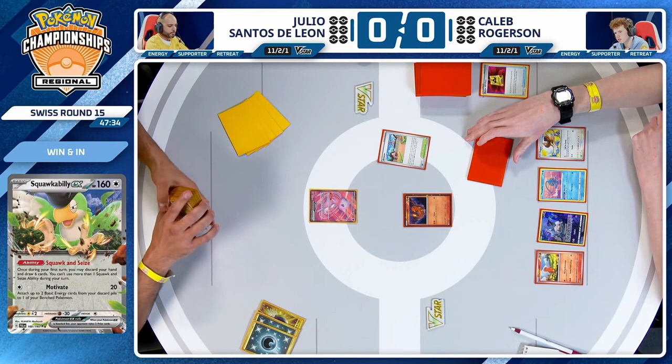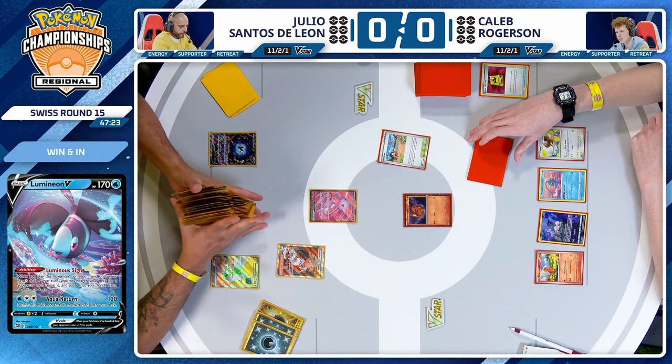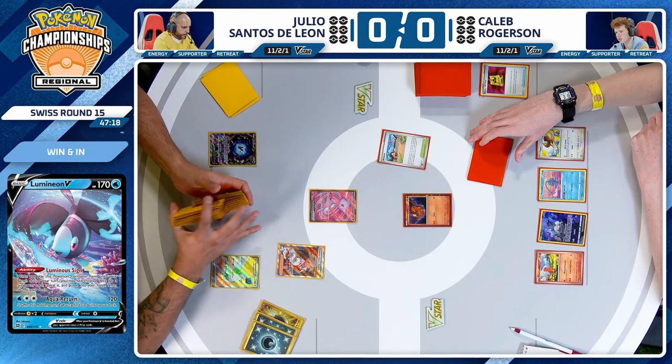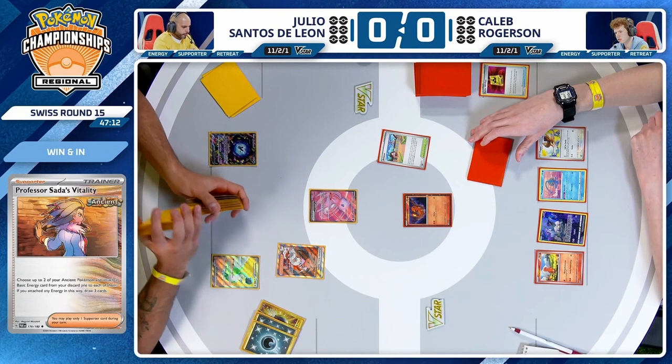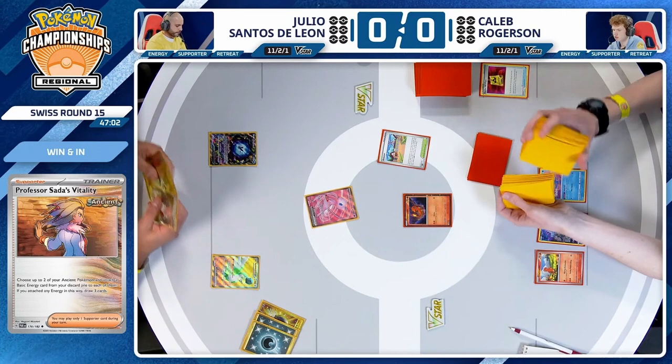These are some great arts — all the full art cards, the alternate art Lumineon V. This is a card we haven't seen too much lately. With its Luminous Sign, being able to search your deck for a supporter and put it in your hand, it was very popular during the Lugia era, even two copies in most decks. Now it's kind of seen as a liability. You have plenty of those liabilities — Squawkabilly, the Mew. At that point, who cares? Just have all the liabilities. Your opponent's still going to be taking those knockouts left and right.